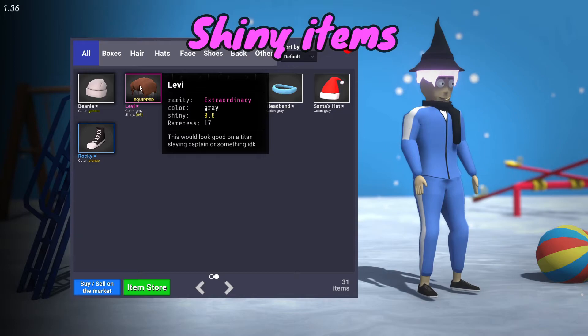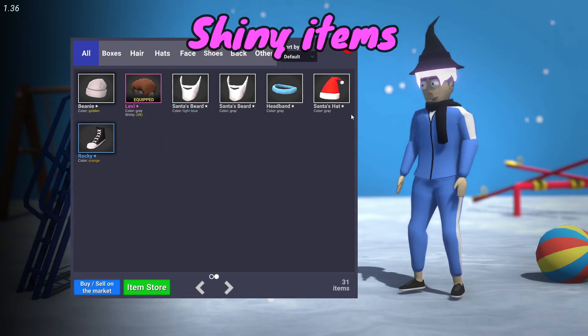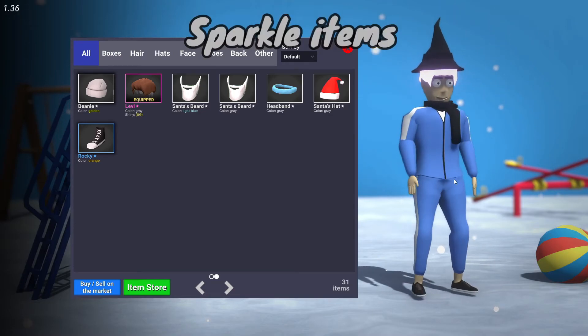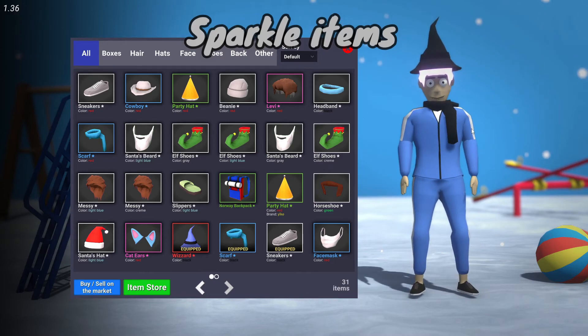Shiny items can be in different rarities. Mine's an 8, so this is the most shiny — it'll progressively get less shiny with a lower number, or more shiny with a higher number. As for the sparkles and stuff, I have no idea — I haven't unboxed it and I don't think anybody else has either. I'm not paying $7 million for it, so I'm just going to assume it's like an unusual from TF2.